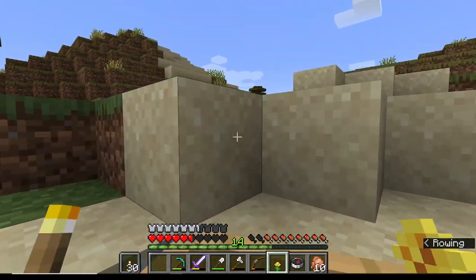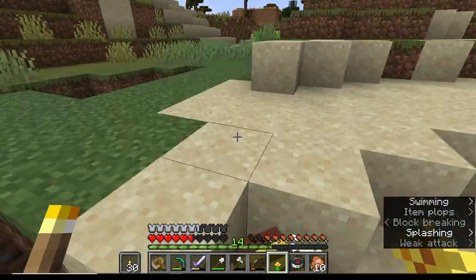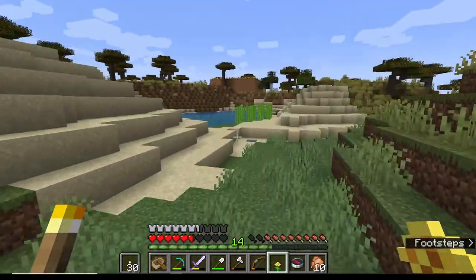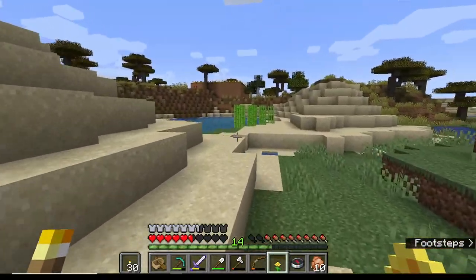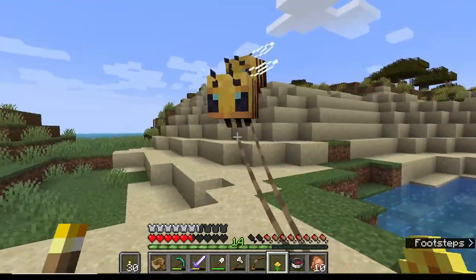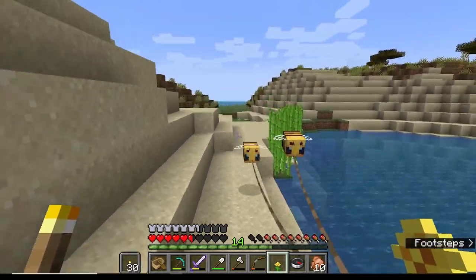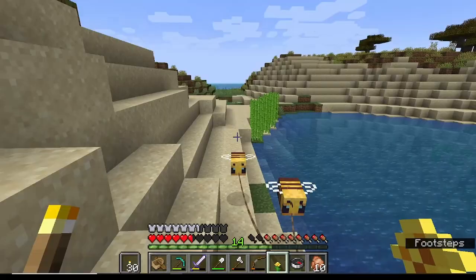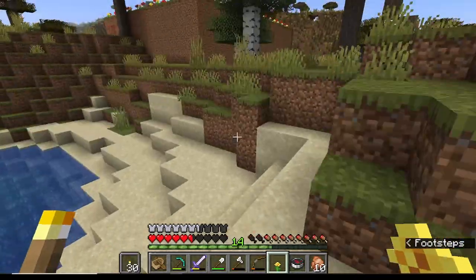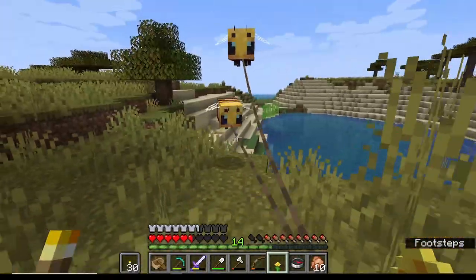There's the house - I can see it! Let's go, come on bees. You think they'll want to hang out on the roof since that's where all your flowers are? Maybe. I've been thinking maybe I'll put a chair up on the roof too - so I can hang out up there and look at the rooftop garden.